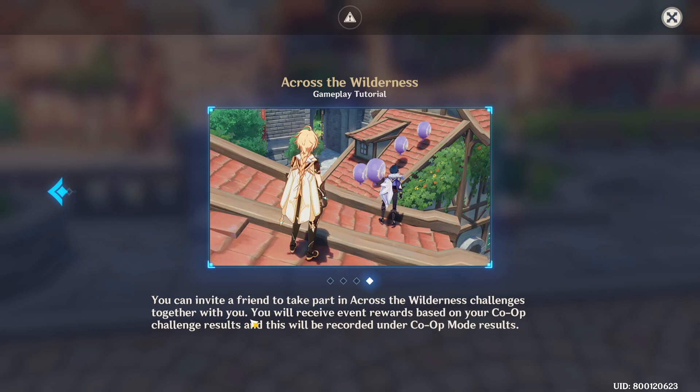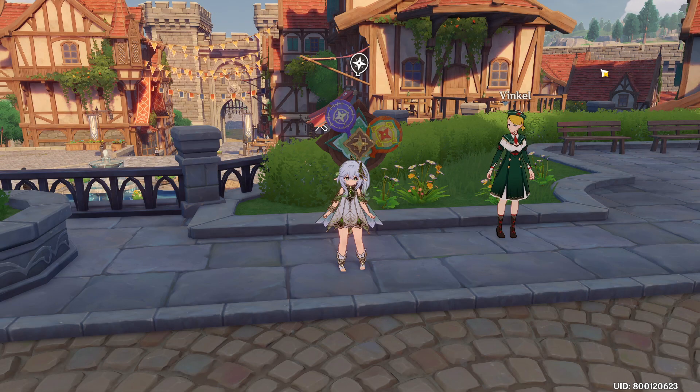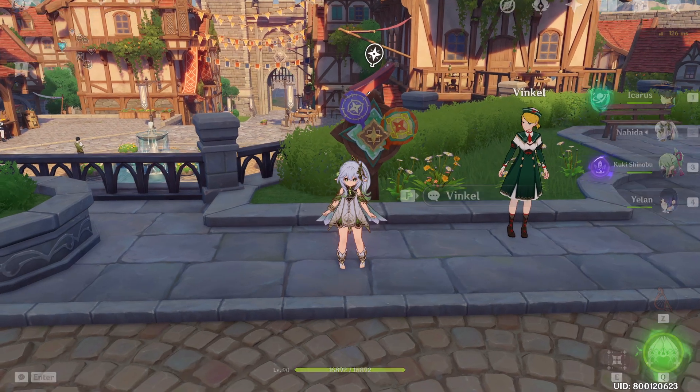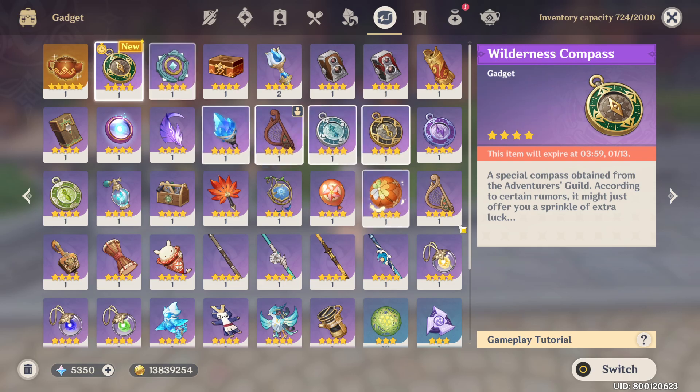You can also do this in co-op with your friend. Okay, let's start. Equip first the gadget — it's this one, the Wilderness Compass.